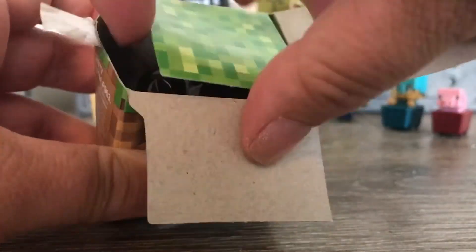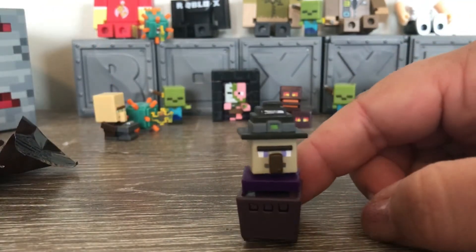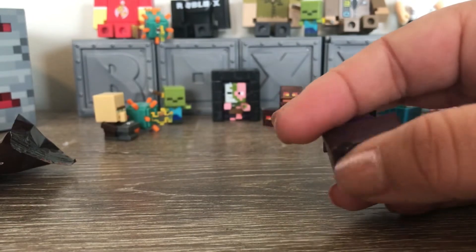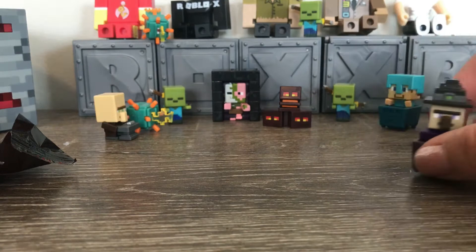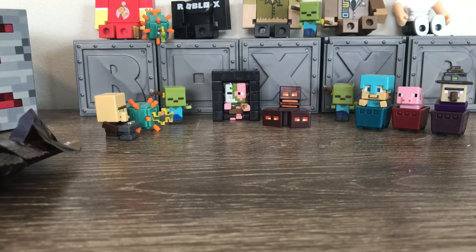First box — oh, a Witch in a mine cart! Super cute, look at her. Pretty cute for a witch if I do say so myself. They've got these ball bearings in them so you can move them around. She can go up here with my other two. On to the second box!